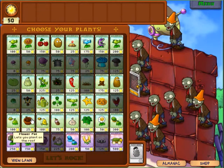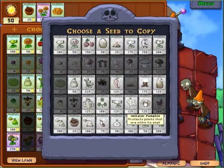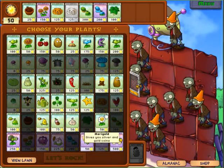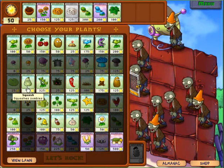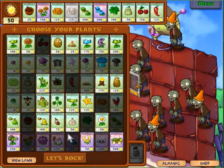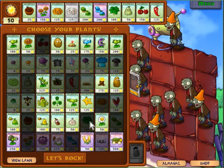We're going to need more potted plants, we're going to take more sunflowers, and we're going to double up on our pumpkin shell defense — start covering all our plants. Melon pots and winter melons, also umbrella leaves, and explosives and jalapenos.